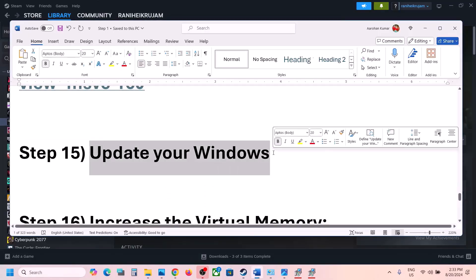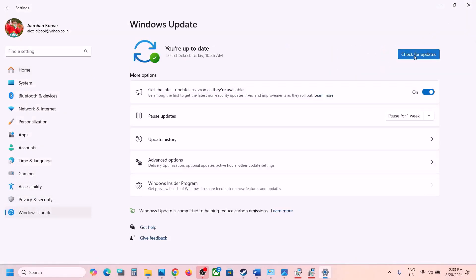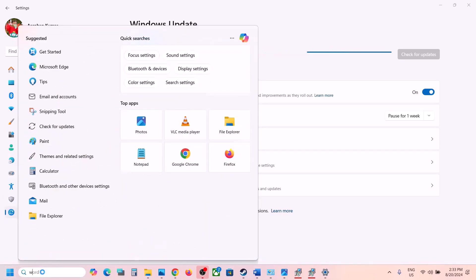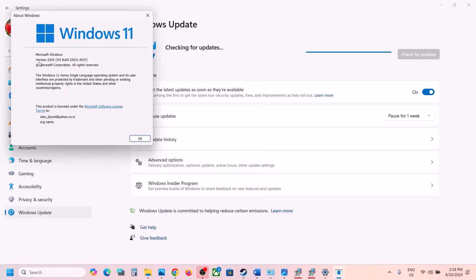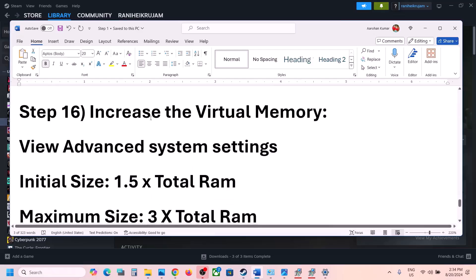The next step is to update Windows to the latest version. Go to Windows Update (or Update & Security on Windows 10) and click Check for Updates. Once all updates are installed, restart your computer. Make sure Windows 11 is updated to version 23H2 — you can verify by typing 'winver' in the Windows search box. Launch the game and check.